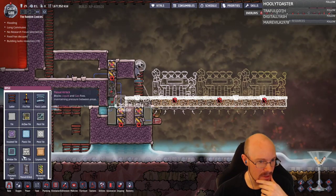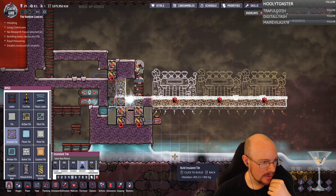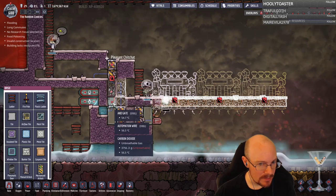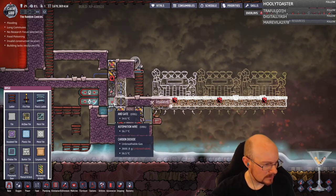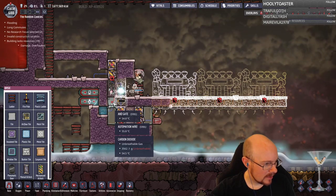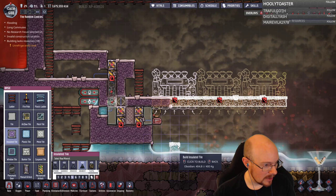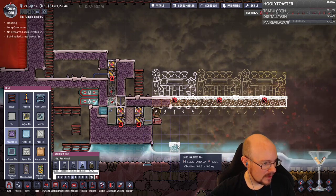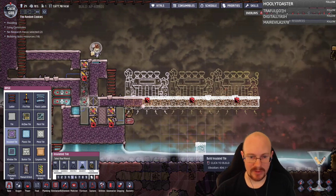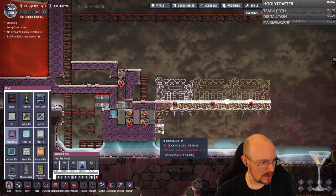This is going to be insulated tile here, and then two more there. I think that's right. What's supposed to be there — another insulated tile? I actually have Francis John's video pulled up right now so I'm using it to reference. The reference confirms: that is an insulated tile right there. So I can now build this all the way across to right there.